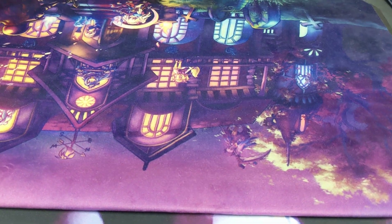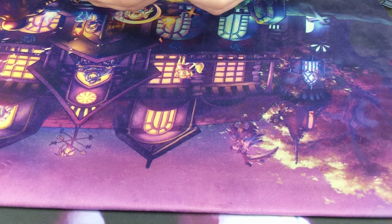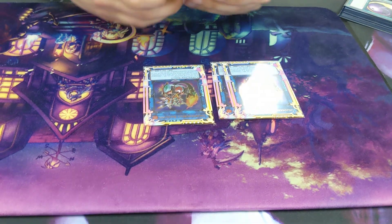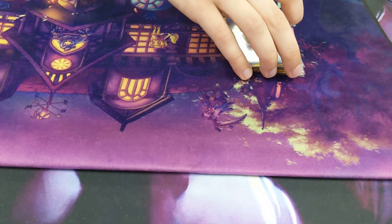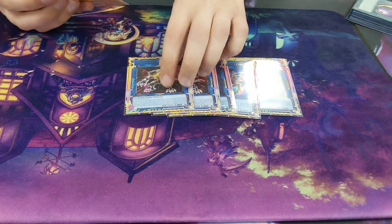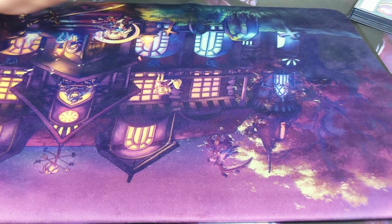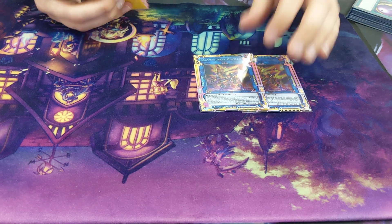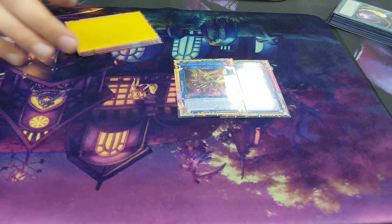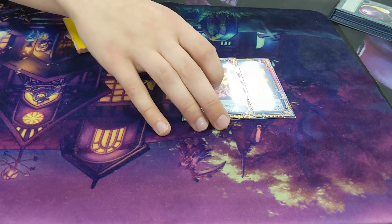For my extra deck — 3 Bainings, 3 Sunlight Wolf, standard. 2 Heatleo — I was expecting to see more Eldlich, and Heatleo is great into Eldlich. You can shuffle their back row, get their engine offline, and it makes the grind game a lot easier. But I didn't face a single trap deck all day, which is very weird — I thought I'd be seeing a lot more Eldlich.